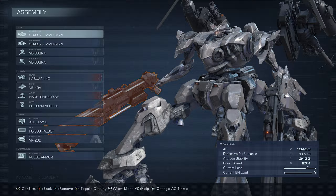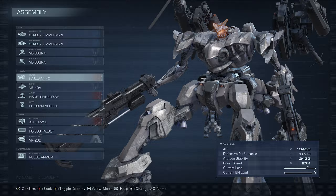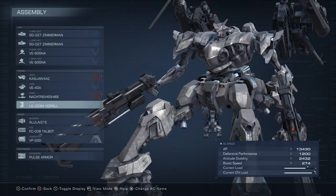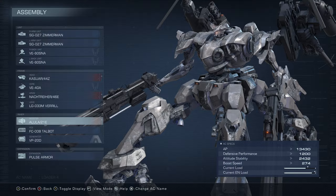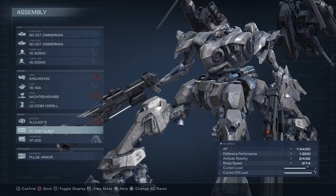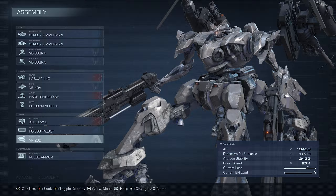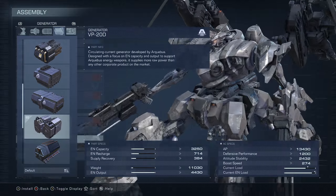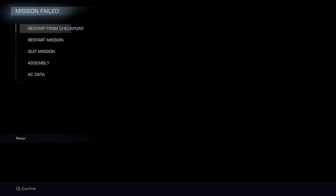We're going to be doing two Zimmermans up front, and in the back two stun needle launchers. For the frame: Kasuri head, VE-40A core, notcherry arms, the Virile legs — the upgraded legs with a bit more tankiness — the Lula 21E booster, the Talibot for close and medium range combat, a little assist for our needle launchers, VP20D generators, and pulse armor. Let's get right into it.